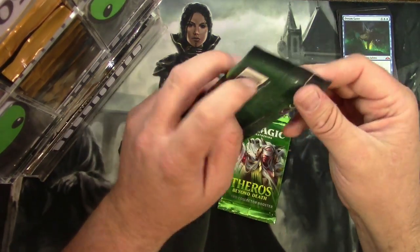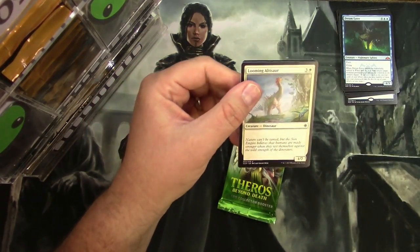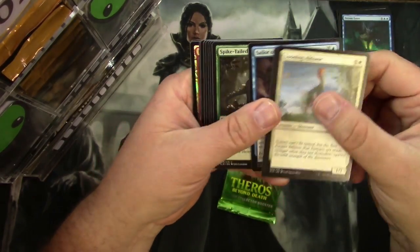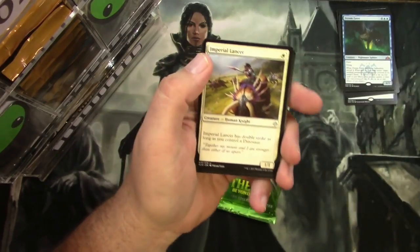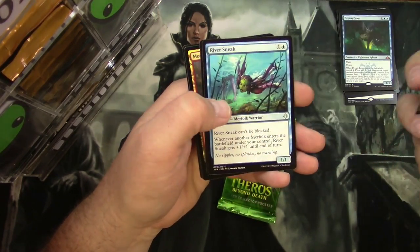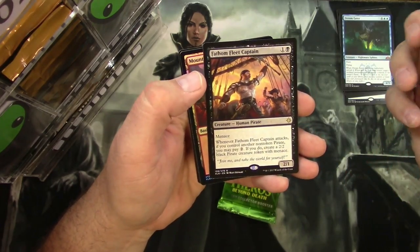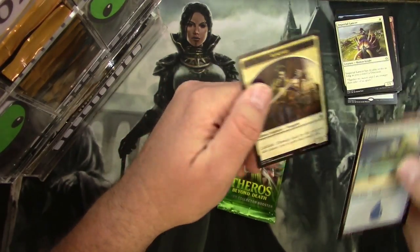Ixalan non-standard pack: an Altisari, got a Foil Mountain in the back. Uncommons: Imperial Lancer, Emissary of Sunrise, River Sneak, and a Fathom Fleet Captain. On a Foil Mountain and an Island. Lucky you.